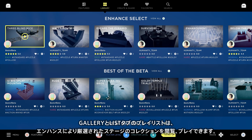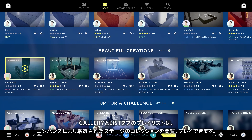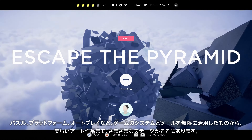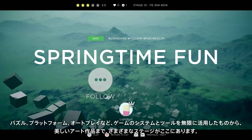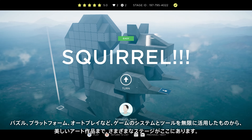Playlists in the Featured and Library tabs are updated regularly with a hand-picked collection of stages. Or you can explore the newest and most popular uploads. All kinds of stages can be found here that use the game's core mechanics in infinite ways, from straightforward puzzles, platforming challenges and autoplay levels, to ornately constructed works of art.